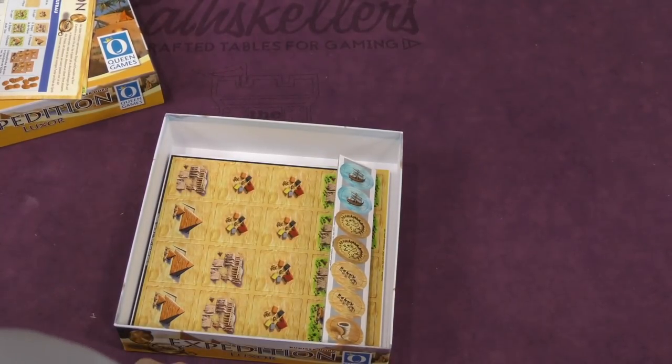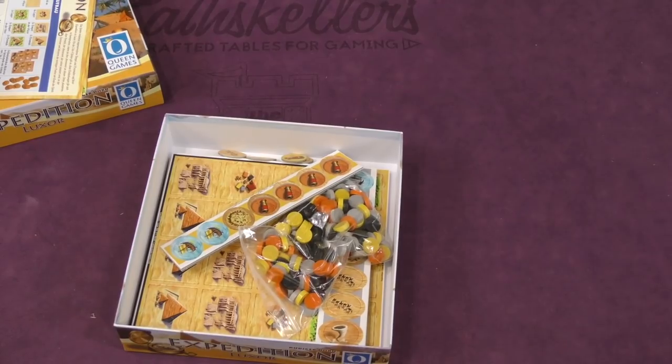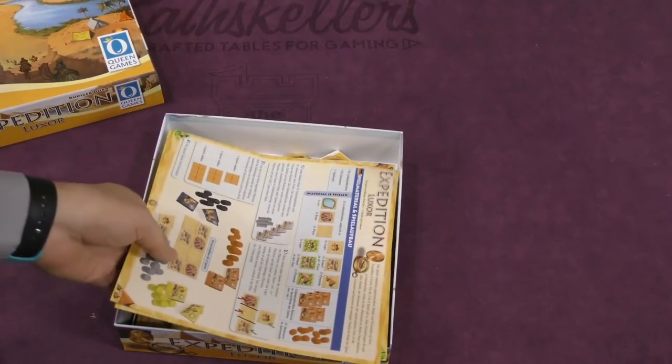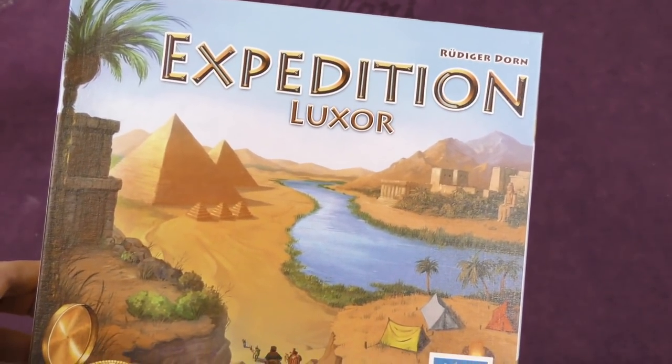So we have a bunch of these — they'll need to be punched out and put in this box — and a bunch of these round tiles. So that's Expedition Luxor. I'm Tom Vassell. You've been watching the Dice Tower, our daily unboxing. See you next time.